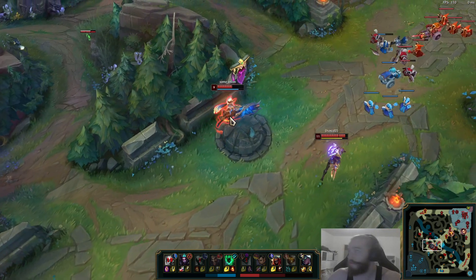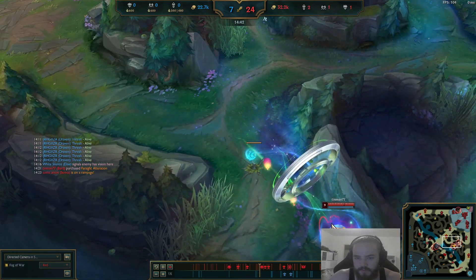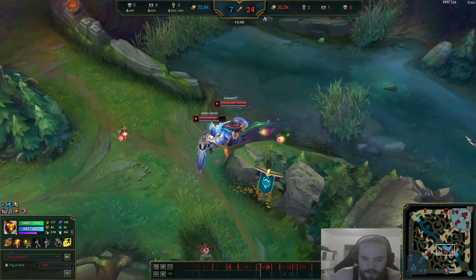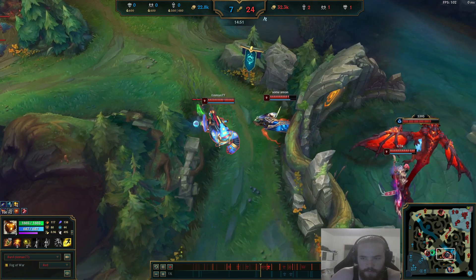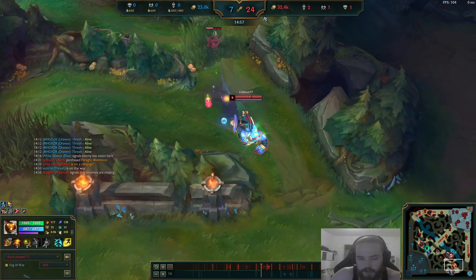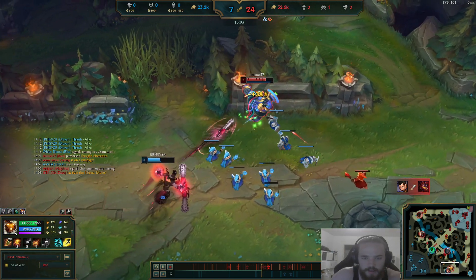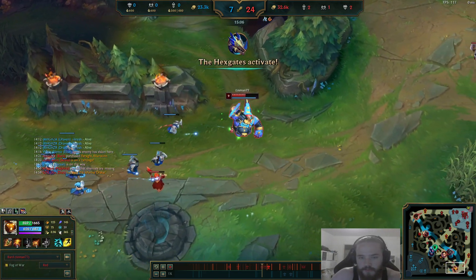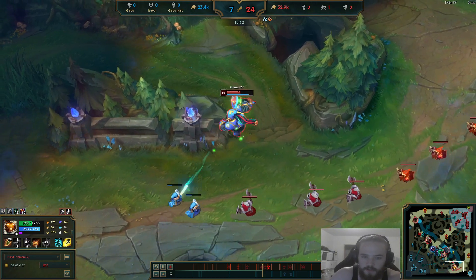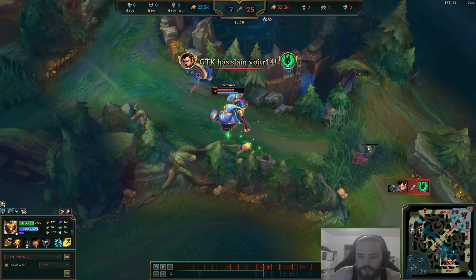Senna is fed now too — she's going Locket of the Iron Solari, which I haven't really seen before but it worked out in this game. A bit tanky, still dealing a lot of damage. If you have more specific questions about my Bard strategies — Bard ADC, Bard top, anything — just write a comment. I'll read and answer it. I have over a thousand Bard games so some stuff is obvious to me that I don't even realize others may struggle with — just leave a comment.